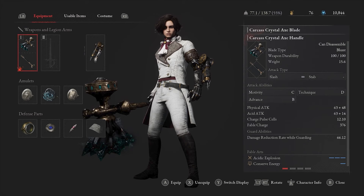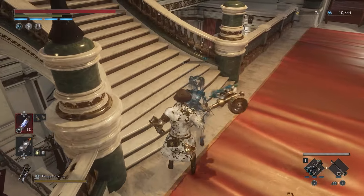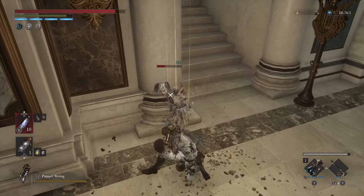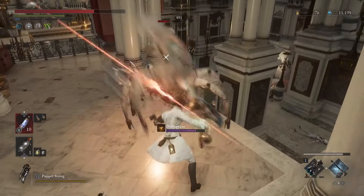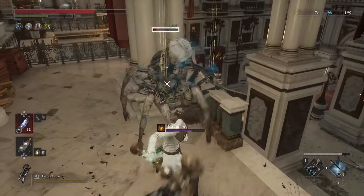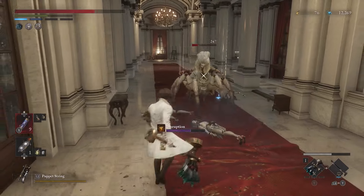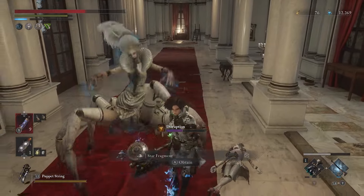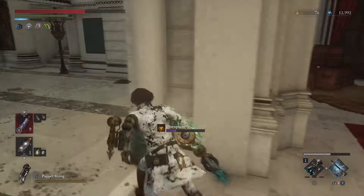Carcass Crystal Axe. The Carcass Crystal Axe is a pretty unique blunt weapon that inflicts acid damage. While most of the best weapons in Lies of P are geared towards helping you take down mechanical enemies, this one is better at dealing with human opponents. It gets a B scaling in advance and a C scaling in motivity. It's a bit heavy for a hybrid weapon, but it makes up for that with its damage output and status effect. The primary fable art is an explosion that deals acid damage in a radius, while the secondary one temporarily decreases stamina consumption. It pairs well with the Pandemonium Legion Arm for poison builds. You can buy the Carcass Crystal Axe from Test Subject 826 for 3,700 ergo, found on Rosa Isabel Street after you defeat Laxasia the Complete. Number 6.